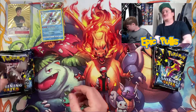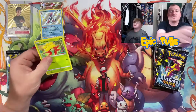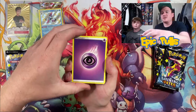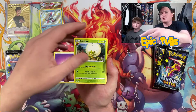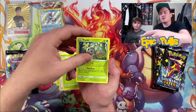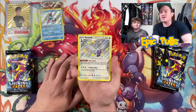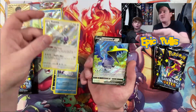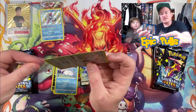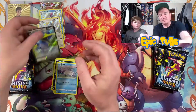Going into a Corviknight pack for our second one of the opening, see if we can keep things rolling — missing a couple full art shinies out of this set, so we need a few more. Gym Trainer, Gossifleur, Ralts, Cufant, Spinarak, Snom — oh, and another Shiny Vault hit with the Swana! Followed by that Cramorant V for a double epic pull pack, and a nice shiny we have yet to pull as well.